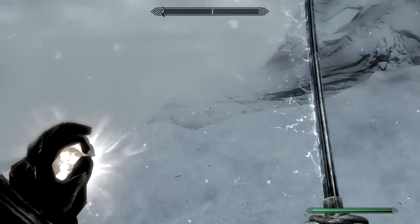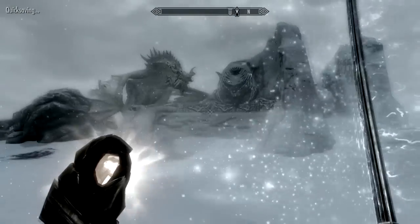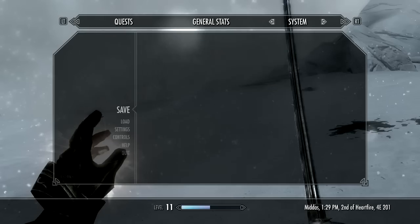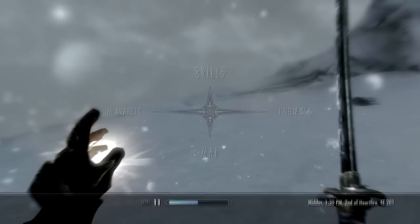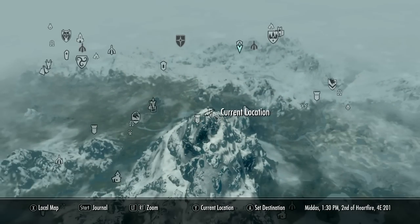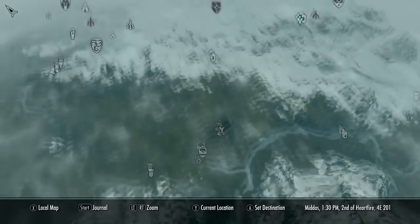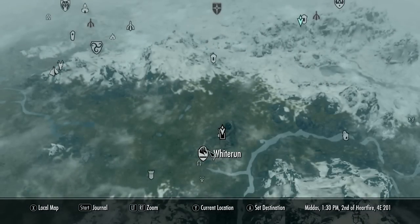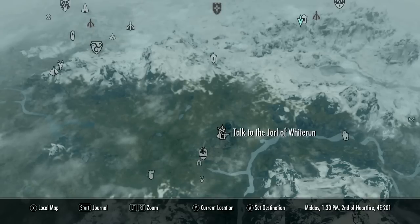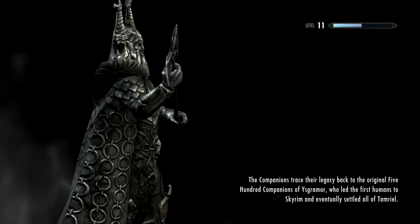What's up guys? It's Neighbor Boy here and today we're back again. We almost killed a dragon — we came very close. So now we're going to save the game and fast travel down to Dragonsreach. We have to convince basically the Jarl of Whiterun to be cool with us. Do we have we even been in this place? We must have been there once.